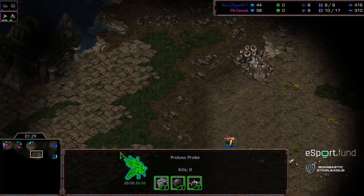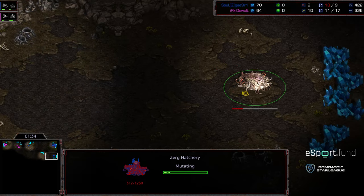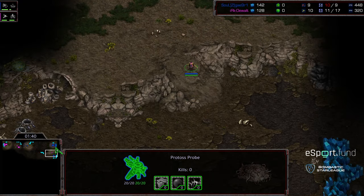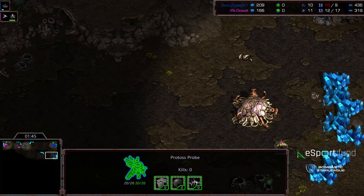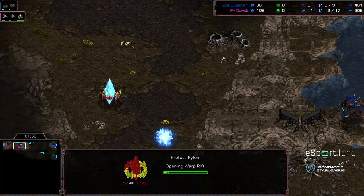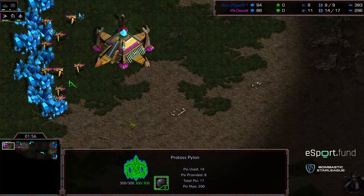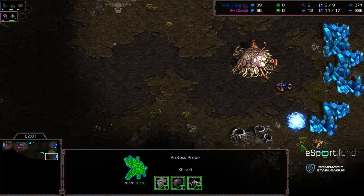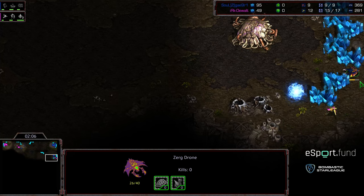Essentially what this does is allows you to get that second hatchery up and repel early zealot pressure simultaneously. The gateway probe is making its way across, and if you do it just right you can even flood zerglings — get your second hatchery up and potentially flood zerglings across, though it slows your economy down slightly in the early game. Dewalt getting first scout, sees all of this. He's sealing himself in with a pylon, so let's see if he gets a quick forge. I'm wondering if this is like a fake pylon, but this overlord scouts that gateway, so Crossy probably not going to fall for this.